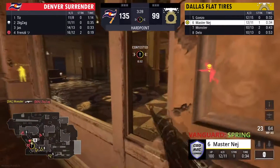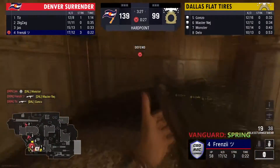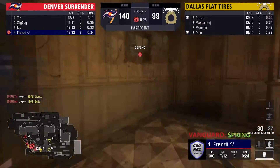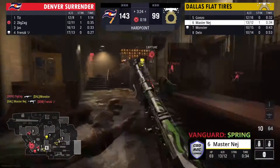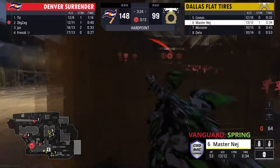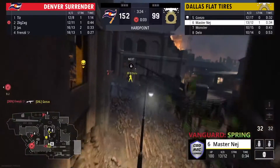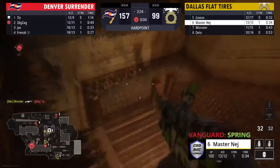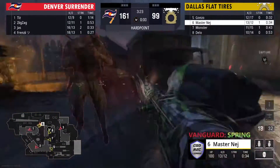Frenzy picked up two people in the hill and he's going to be over on that window side, picks up another. Jazz picks up one as well. Dallas does get broken here but they've got one more player — Jazz picks him up. Frenzy goes for the outer train challenge, just takes it for fun, ends up losing that. Nej's going to have this Owen Gun still — I don't know what is going on with this gun, I hate this gun with a passion. The look of it, the iron sight — I just cannot use it.